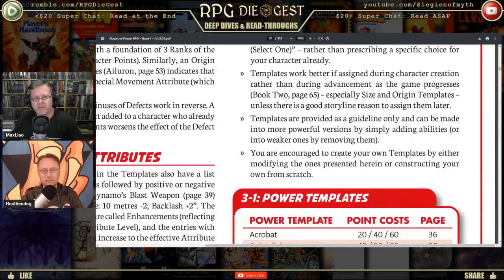Templates work better if assigned during character creation rather than during advancement. Templates are just to help you begin. To be fair, they just cost points — if you've got 20 points, you could technically stamp a template on top of an already completed character, but that seems weird.